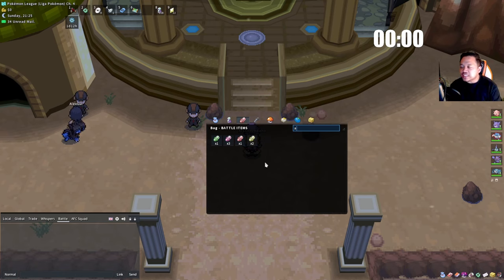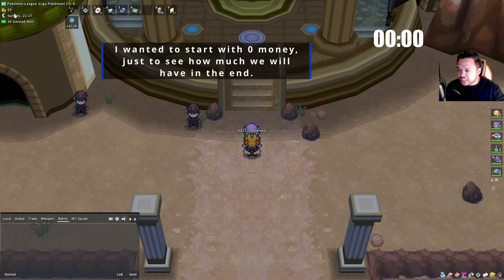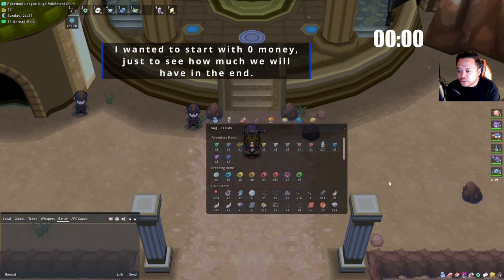That's basically what we're going to do today. I'm planning to make a full detailed guide on all the strategy — I don't want to go too in-depth in this video. I just want to focus on doing the run. I have a timer on screen and I have 0 gold showing on the top left so we can see how much money we make after one Amulet Coin.